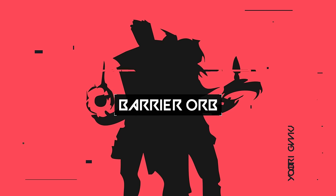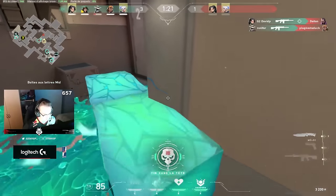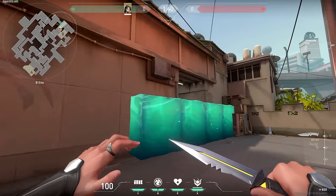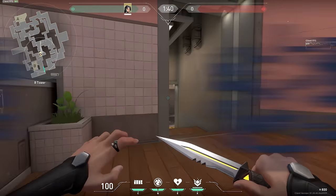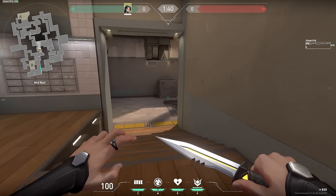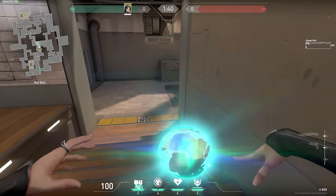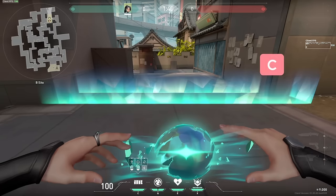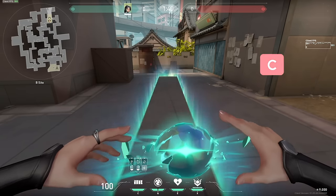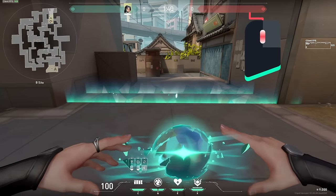First off, let's go over one of Sage's most valuable abilities, her barrier orb. Place this down and you'll be able to completely block off a choke point. The most common places you want to place this wall is in the middle of the map, such as A short on Bind and middle on Split. It's important to note that you can actually rotate the wall to get the position you'd like. You can press C to flip the barrier orb 90 degrees, or hold right-click and move your mouse left or right to rotate the wall more precisely.